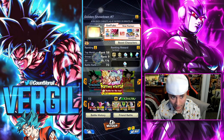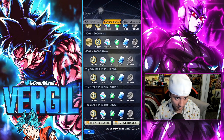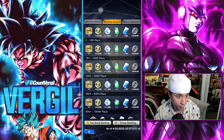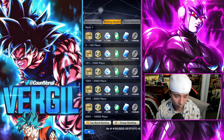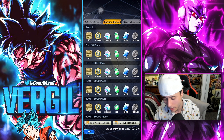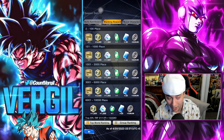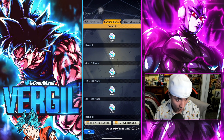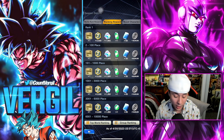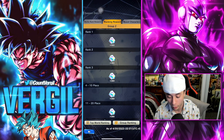PVP is going to be a huge source of chrono crystals. Wherever you rank seasonally — top 10,000, 5,000, 3,000, 1,000 — you're going to get a certain amount of crystals. If you hit at least top 1,000 you'll get a total of 1,500 for your overall ranking. Personally, ranking top 100 every season, I can get over 2,000 chrono crystals guaranteed just by playing the game and reaching top of my group.